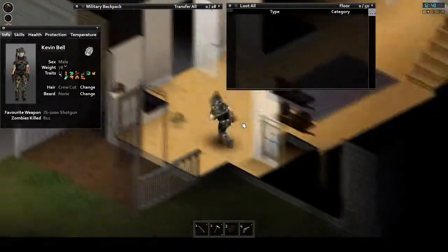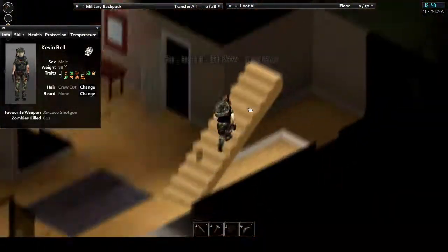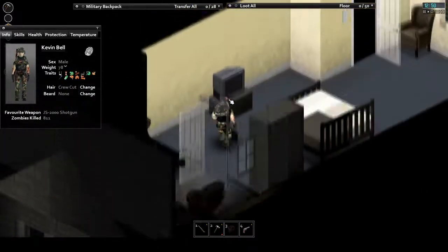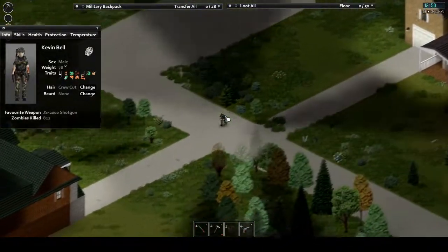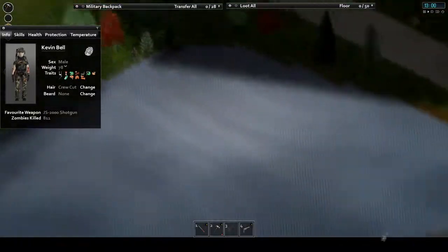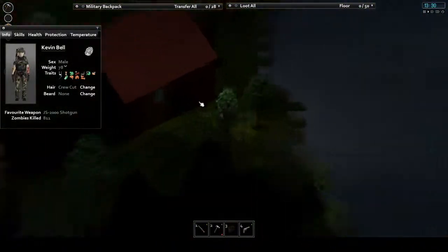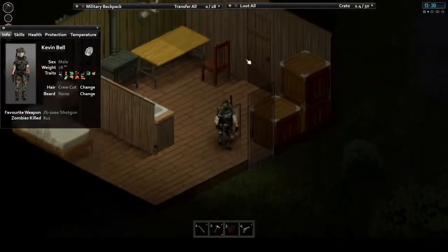Located to the west of town, the lake houses and cabin are a very valuable resource. Some of my longest-living characters have taken this over as a base. My current stream character is going on over two months. With three large spacious houses to choose from, as well as a small cabin to the south, this place holds a lot of value. First is the fact that the houses themselves can spawn quite a boon of loot. Second is the fact that you're on top of a lake.